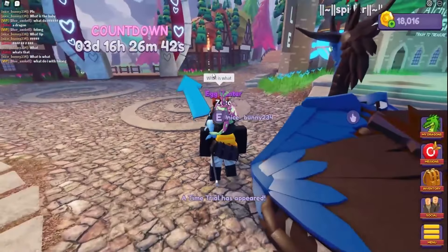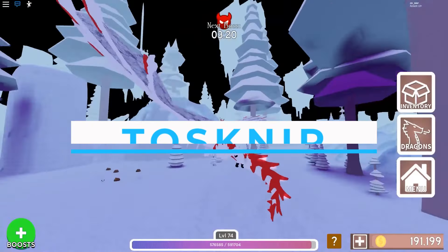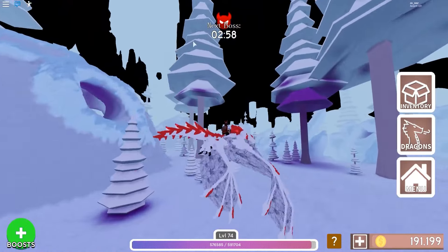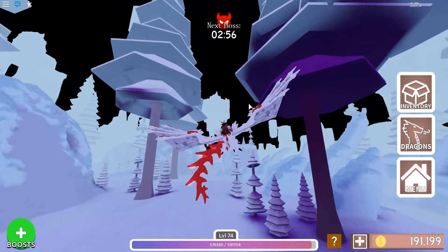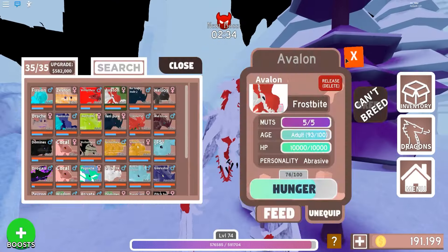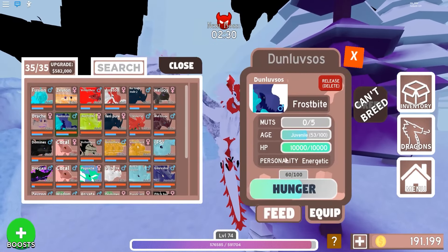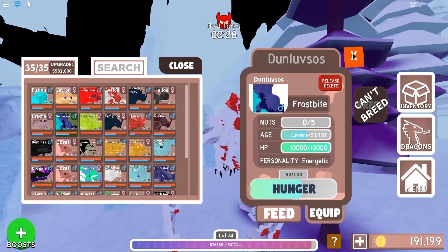Here are the 7 rarest dragons in the game, Dragon Adventure. Number 7: Toskneer. This was an event dragon that was originally released in the 2020 Winter Event. Due to its massive popularity, it was again released the next year for the 2021 Winter Event. This means that there are high chances that it will be released this year during the Winter Event as well, so we'd suggest that you keep an eye out for it.